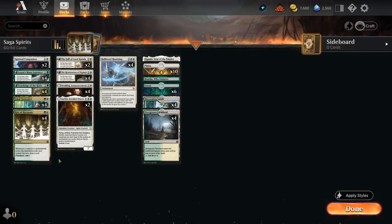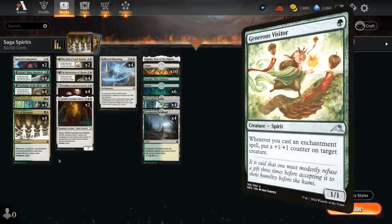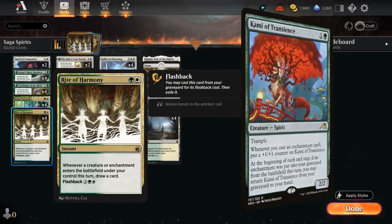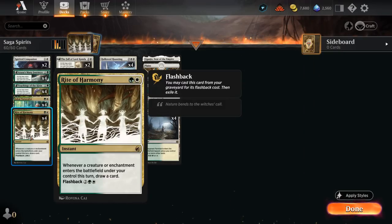Hello and welcome to another Standard Games video. Today we're taking a look at a green-white enchantment deck, but before you click away, this isn't your typical green-white enchantment aggro deck with cards like Generous Visitor and Kami of Transients. Instead, we're focusing more on Rite of Harmony as a very powerful card draw engine.